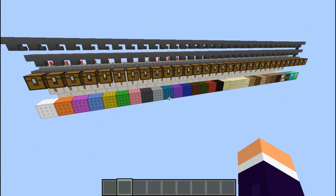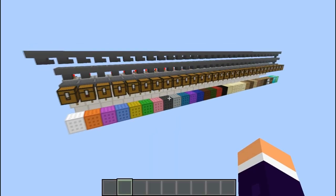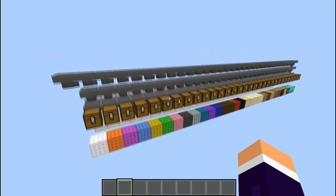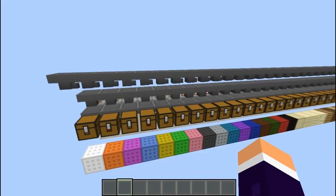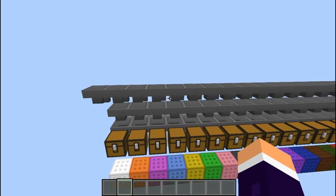Hello and welcome back guys, Minecraft with Dummies here, and today I've got my item sorter version 2. My last one wasn't completely tileable because it used water, it was slow because it had soul sand, and if you put in like a stack of items it would actually break.